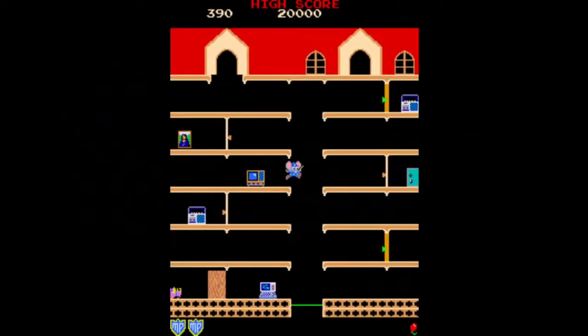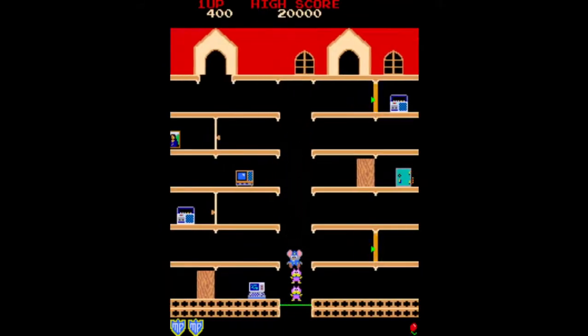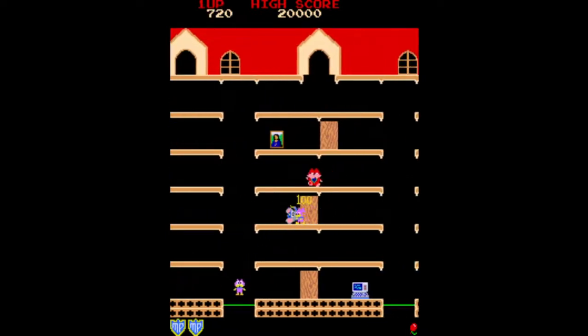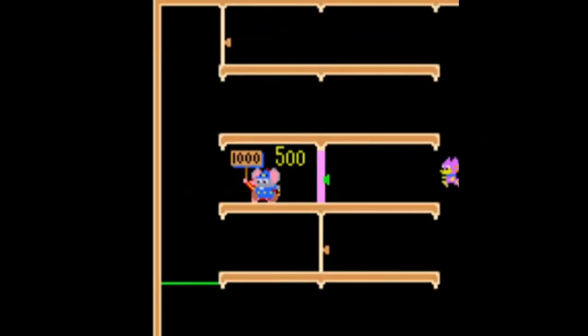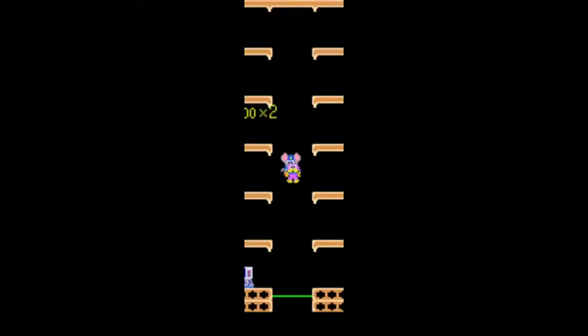The second enemy is a large red cat named Goro, who is the boss of the cats. Contacting Goro will cost you a life. Even though Goro is the boss, he lets the Meowkies do the dirty work and chase you down. Goro has a tendency to hide behind the stolen items. If you collect an item while Goro is hiding behind it you will earn bonus points, although you will not lose a life. If you contact either enemy while jumping on a trampoline you will be safe and not lose a life.